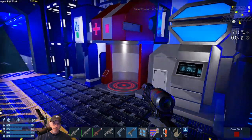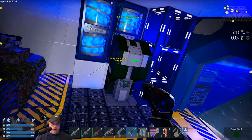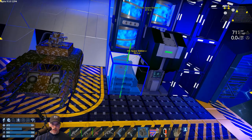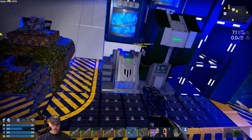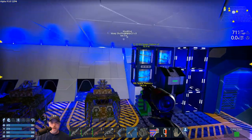We'll make that red. I think we're going to turn this a green color. Made a couple more armor lockers, so we'll put one there. Let's make it a lighter green.